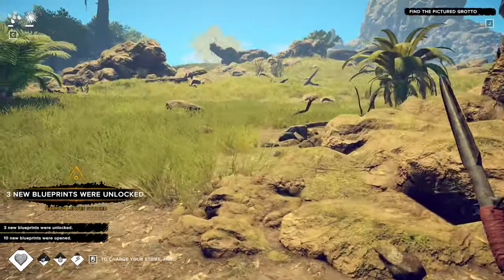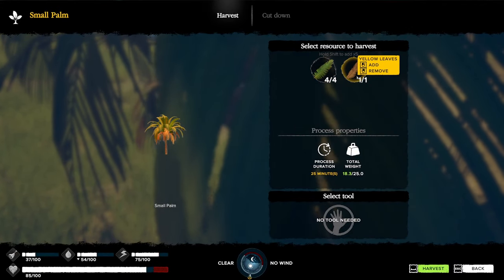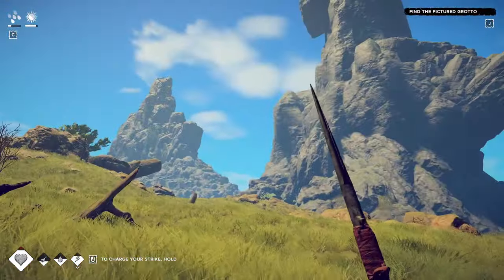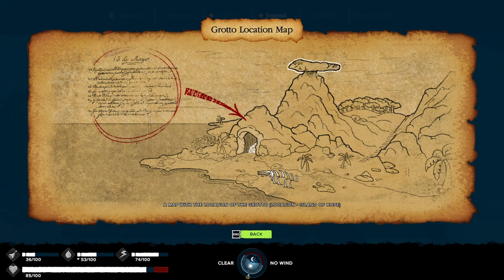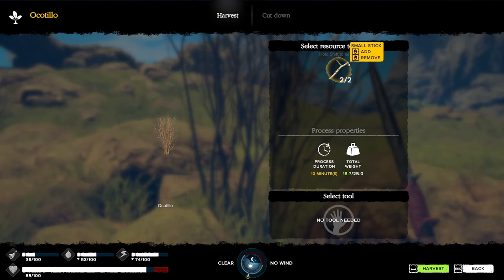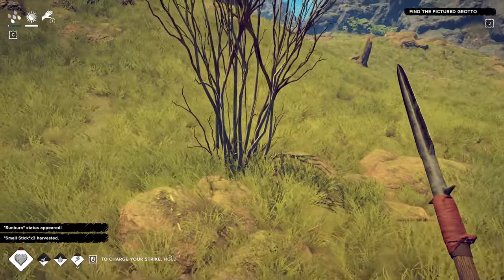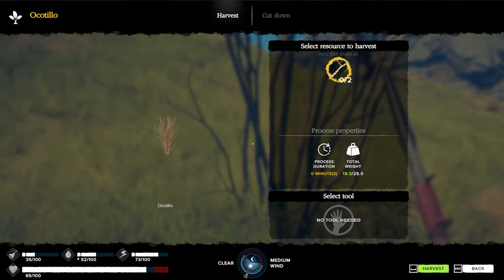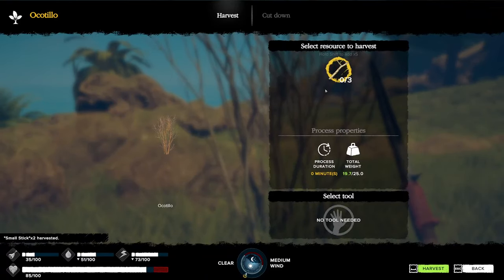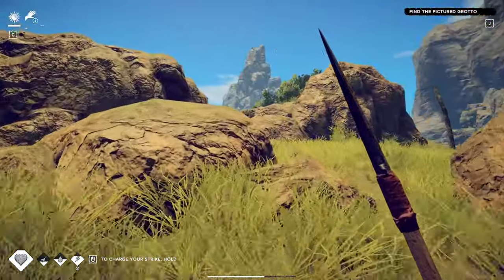I need palm fronds so I can craft our smoke signal and a bed. Our objective is on the other side of this mountain, but there's an entrance over here I want to find - that's where I want to put my smoke signal. We're going to build our base in that cave. I want this to be a more optimized run; the tutorial tells you to build things as you go, but I'd rather build where I need them.